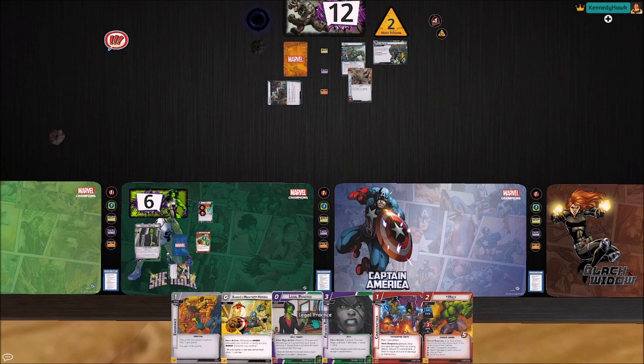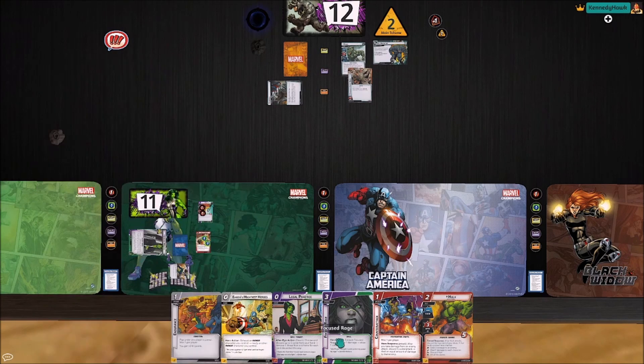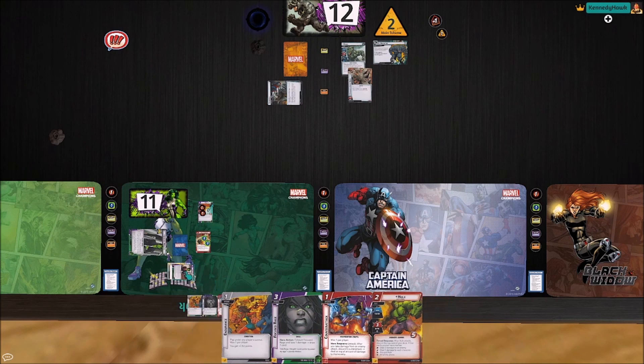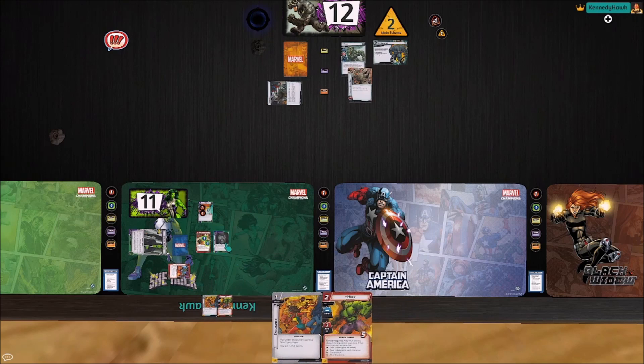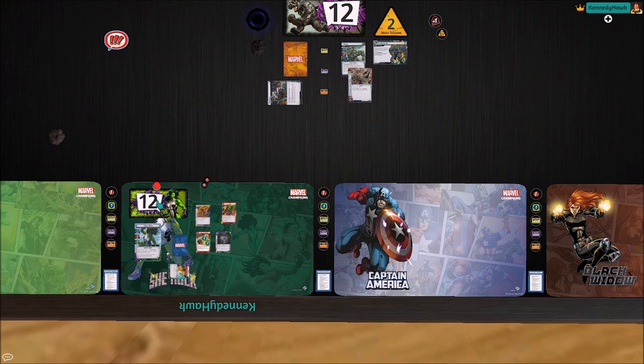We've got to start setting up some combo pieces, but we could also get this Focused Rage, which would be really nice. Let's pay one, two, three for Focused Rage. Let's flip, take a damage and draw a card — perfect. Let's play Hulk. We're going to bounce Hellcat and use her to play Endurance. That feels much better. Drawing four.